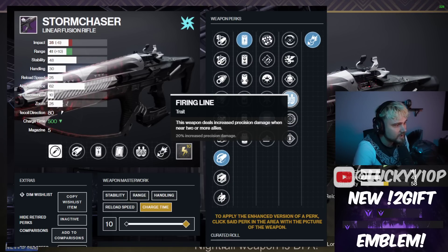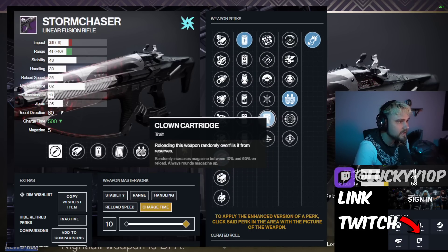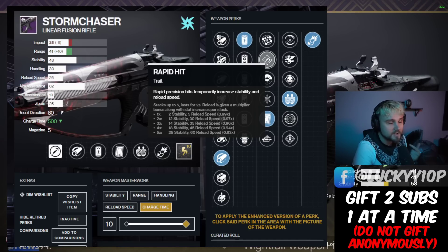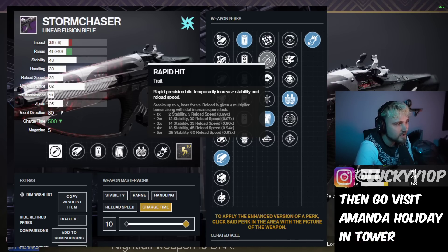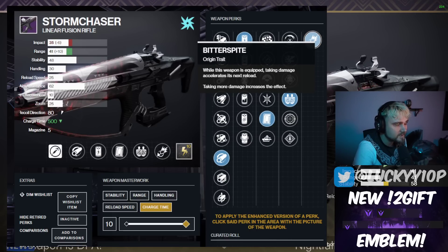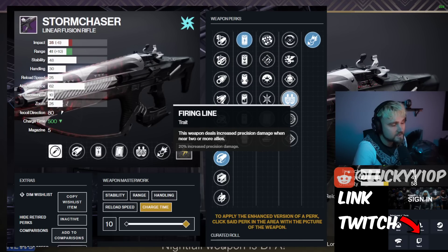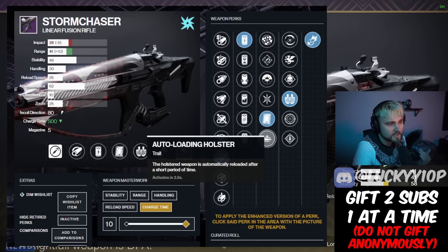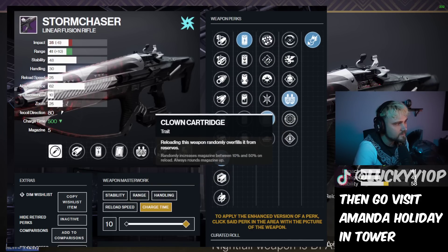The main god roll pairs Firing Line with one of three strong options in the adjacent column: Rapid Hit, Clown Cartridge, or Auto Loading Holster. Because of the Bitter Spite origin trait, Rapid Hit loses a bit of its steam since reload is already covered. Clown Cartridge is the overall winner here — it gives a big magazine on reload and you can also add the gauntlet mod. That said, Rapid Hit is still great, and Auto Loading Holster is solid if you're running a full auto-loading build.